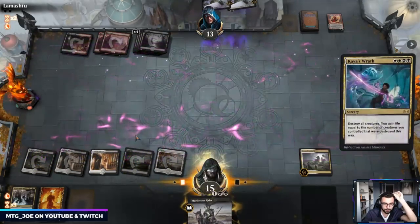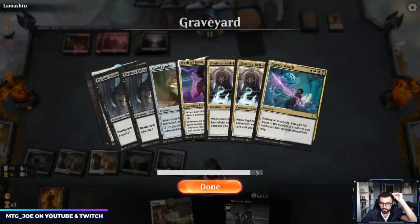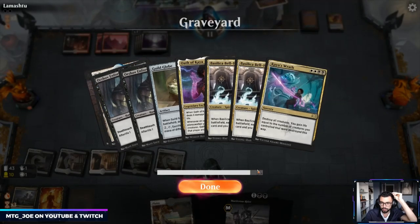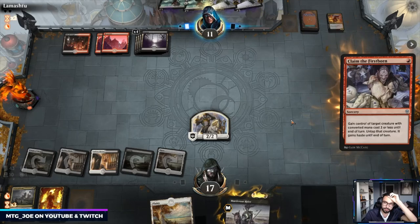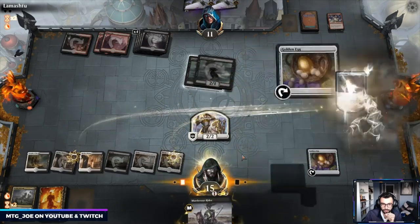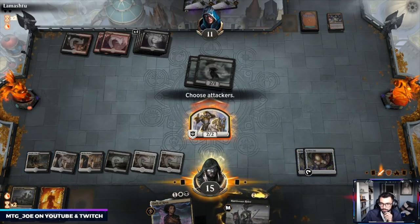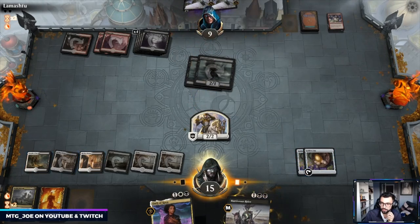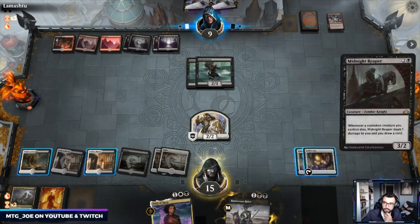This lets us pop the Doom Foretold — drawing another land's not exactly what we want. So we got a Guild Globe, an Oath of Kaya, and a Doom Foretold. Dance of the Manse and Doom Foretold — so we'll just set these up. That puts us in a pretty good spot. The opponent sacrificed Claim the Firstborn to us so that they could get back their Gutterbones. We can also sac these eggs to gain some life if need be.